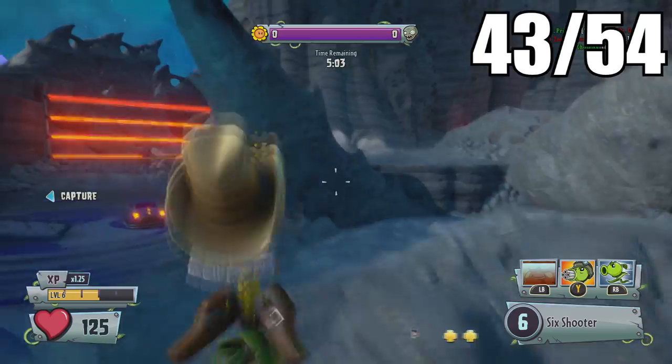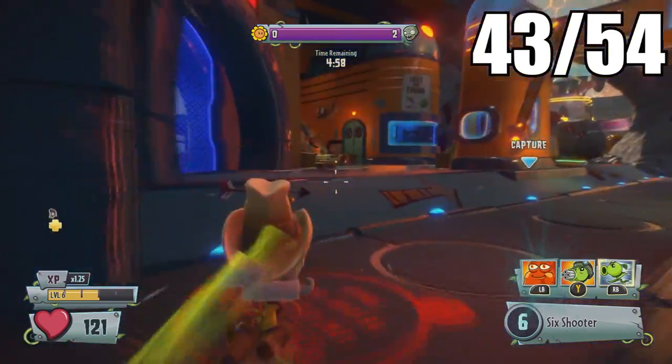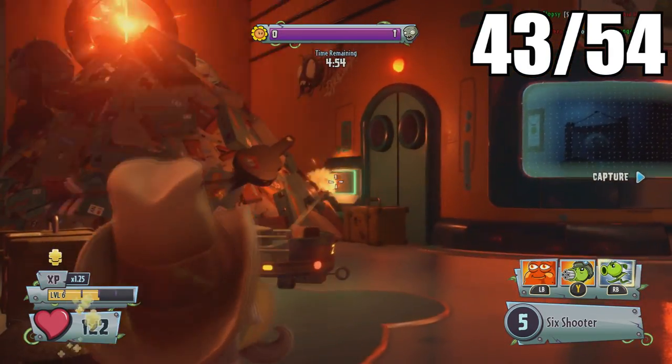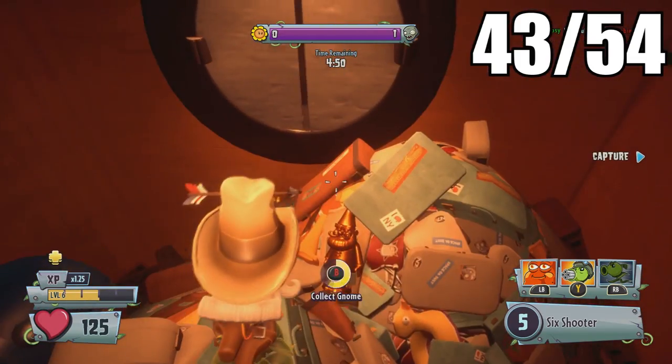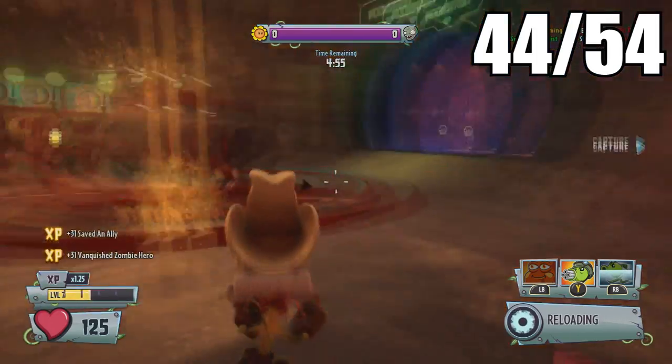As soon as you capture the first zone and start heading toward the next, head over to the left and on top of this luggage pile. If you shoot the button here, a golden gnome will shoot out of these doors at the top of the pile.